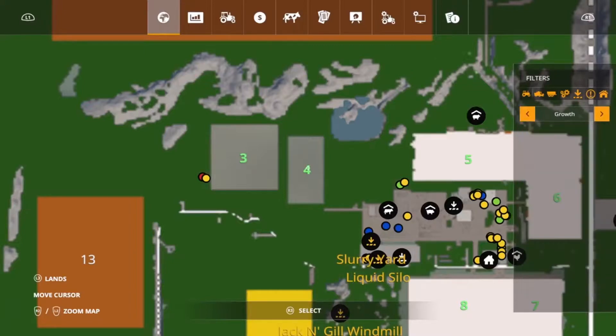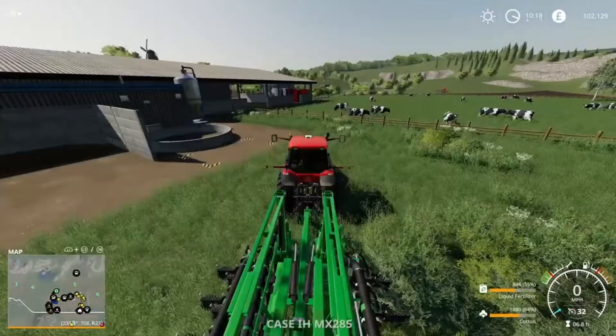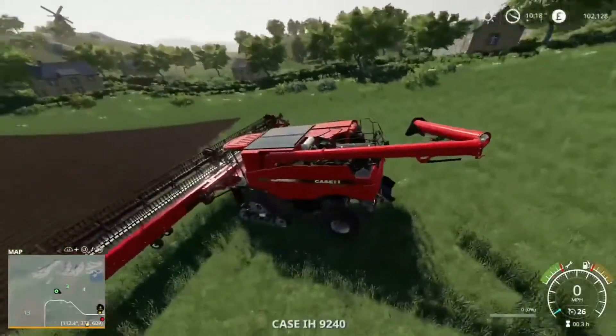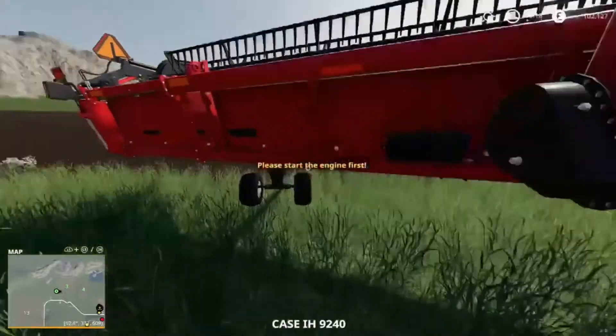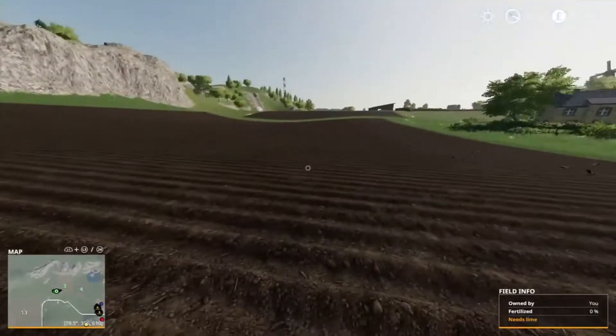No, there's actually nothing in there - let's have a double check. Yeah, nothing's in there, so we can get this seeded today. And obviously we've got cows now so we need to produce some TMR.